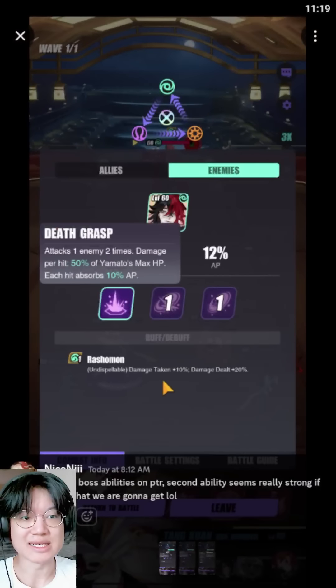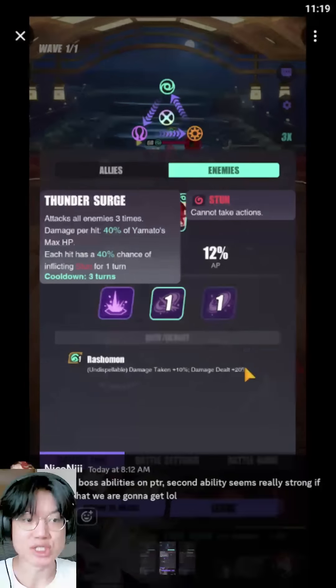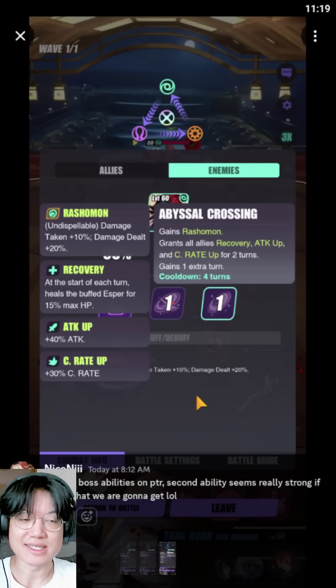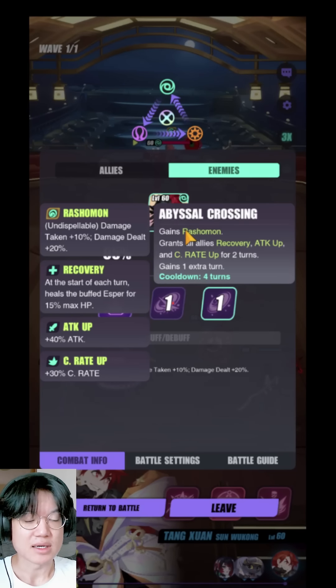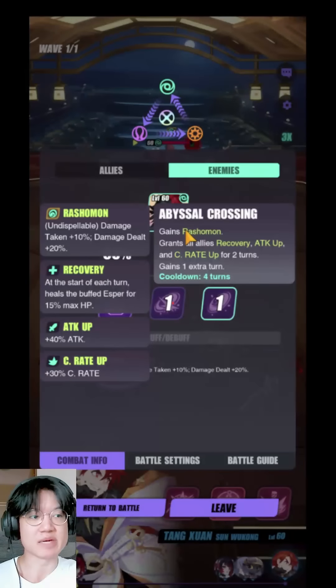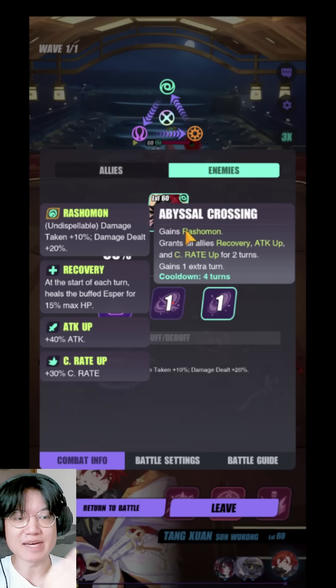Let me know down in the comments what you think his skill set is going to be. Do you think it's going to look something like this, or do you think the numbers are just going to be adjusted? As you can see, he is also a wind type, which is something some players have predicted — previously people were saying he'd be shima type, but more recently people suggested he'd be wind type and not shima type. And the best part is I'm 90% sure he is possibly going to be free for everyone, so this extensive skill kit he has is potentially going to be free.